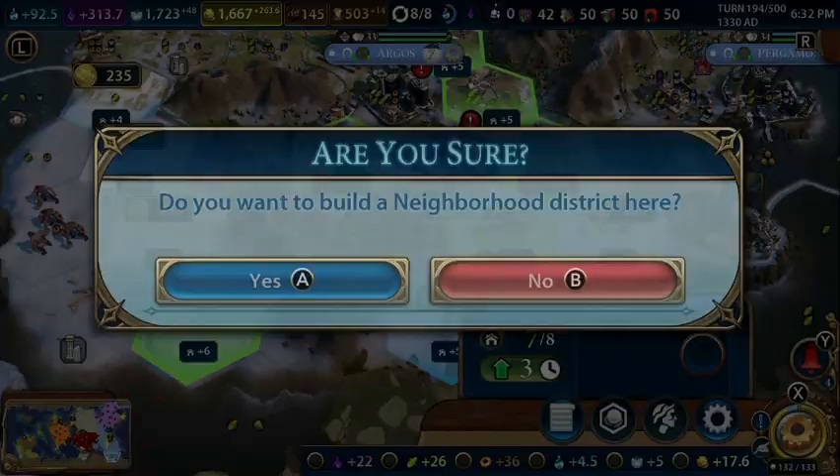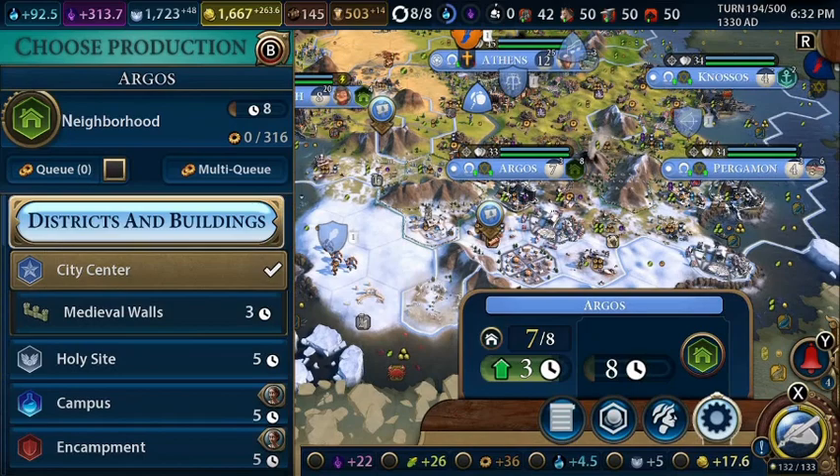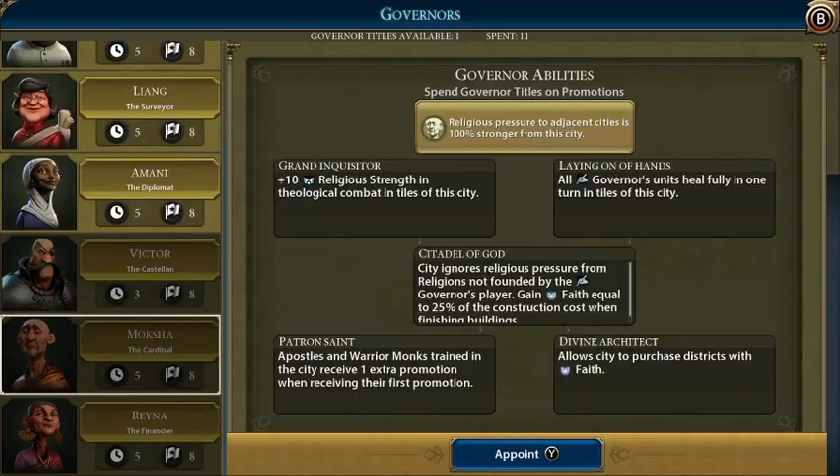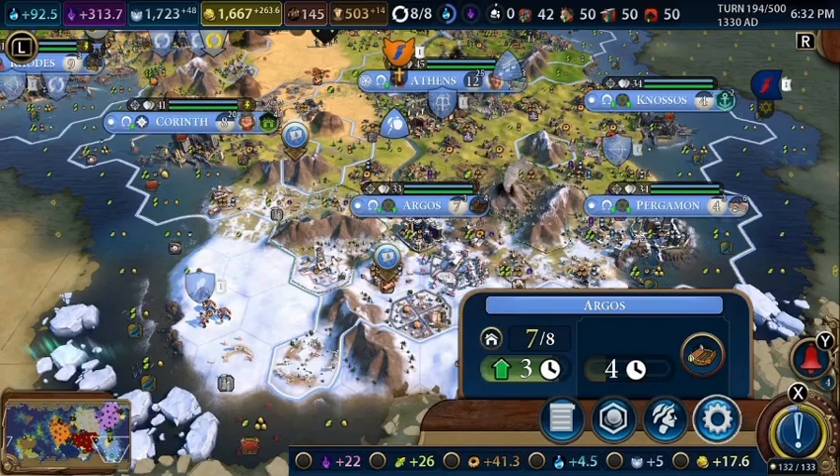The neighborhood can go on this tile since we already worked it. We'll work on the arena right now. Let's get Liang's Parks and Recreation. We need one more era score to get a Golden Age — I don't know if we're going to be able to get that.